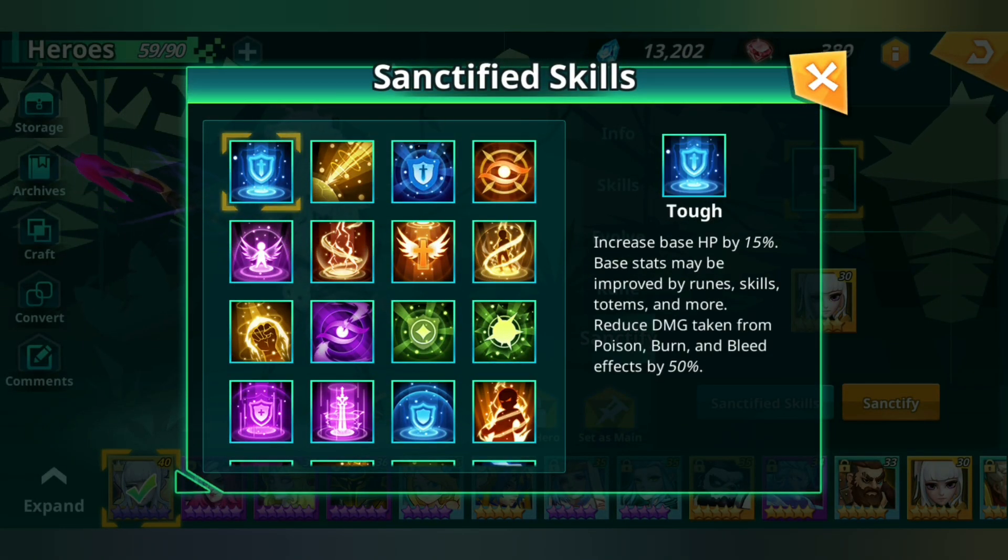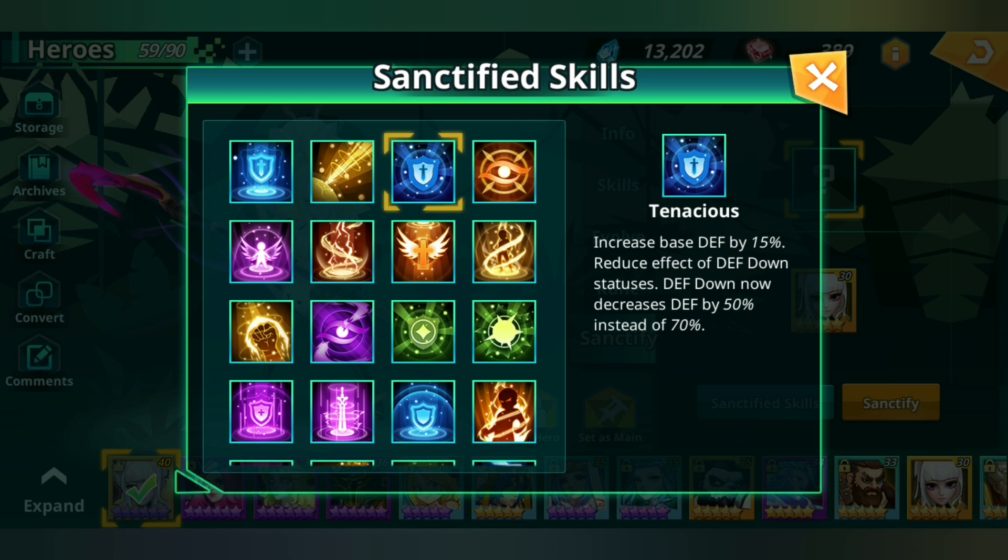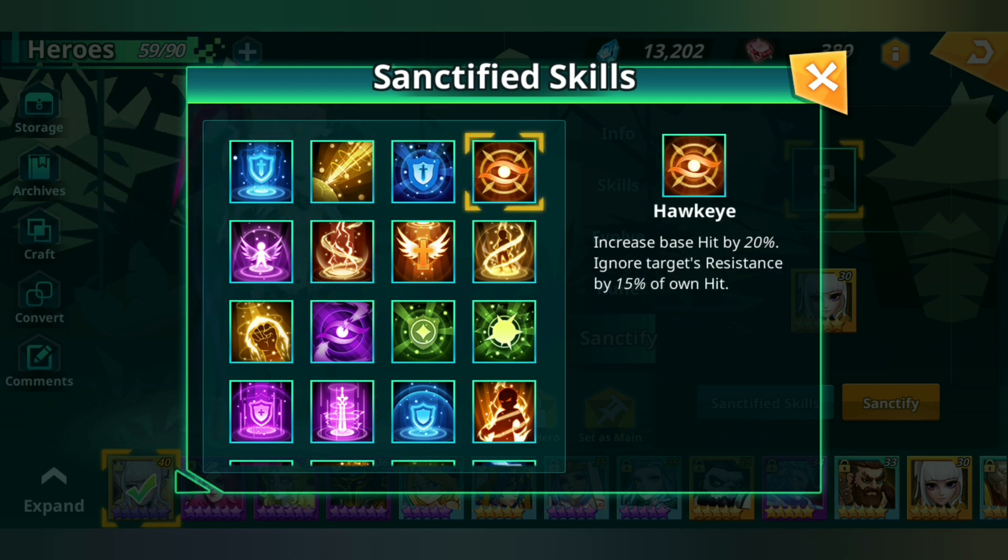Looking at the sanctified skills: increase base HP by 15% — base stats may be improved by runes, skills, totems and more. Reduce damage taken from certain sources. Increase base attack by 15% — all attacks deal 2x damage to enemies with a shield. Increase base defense by 15% — reduces effect of defense down; defense down now decreases defense by 50% instead of 70%. Wow, defense debuff decreases your defense by 70% — I had no idea. Increase base hit by 20% — ignore target resistance by 15% of own hit. Not bad for a caster.